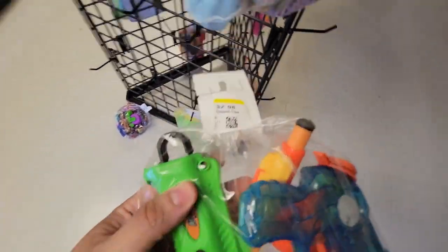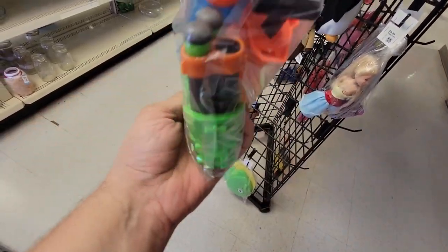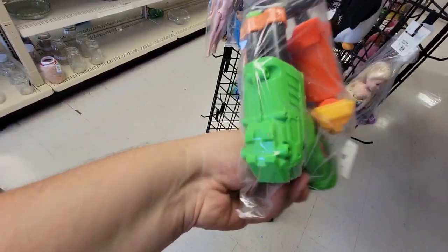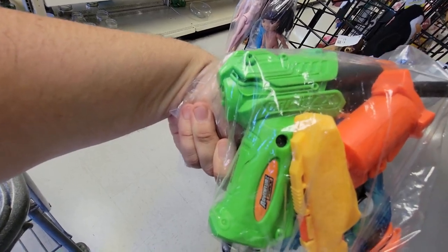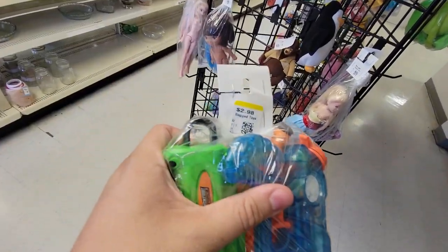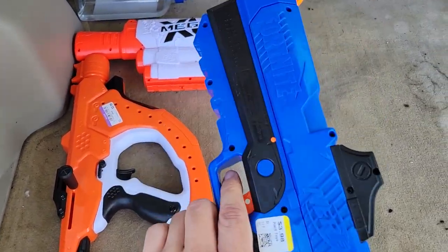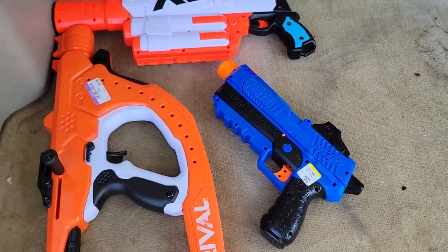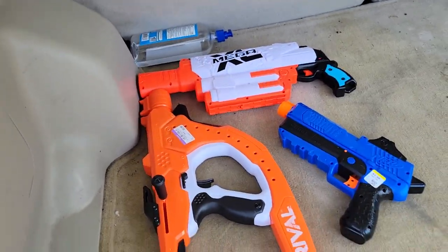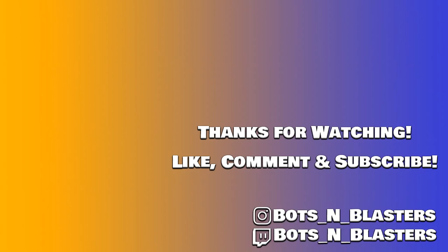In one bag — a whole bunch of nothing, thought it might have been something but it wasn't. Over here I did find what I'd call triad-style Dart Zone Adventure Force blasters, as well as an Alpha Strike Jolt — pretty interesting to see, but not worth the price. Here's what I ended up getting: the Fortnite blaster for $3.98. That was it — just three blasters today.